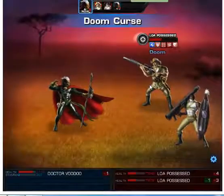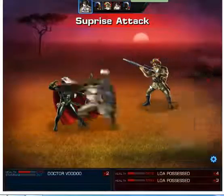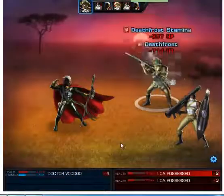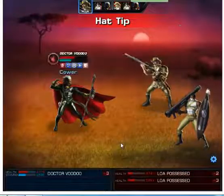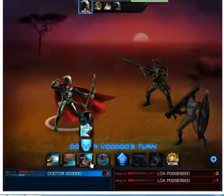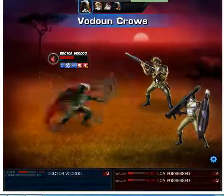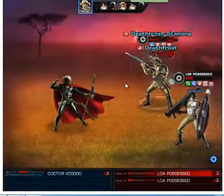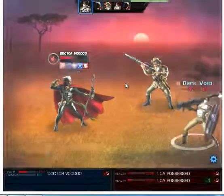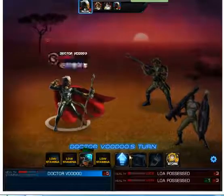Basically you want to kill the first enemy because as you can see it applies Jungle Fever on you. Next I will recharge because I am out of stamina. Let's attack again with Voodoo Crows, and now I will recharge.